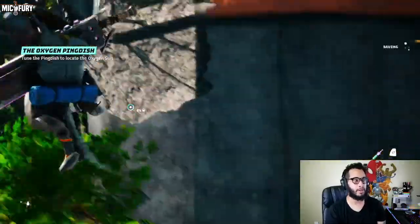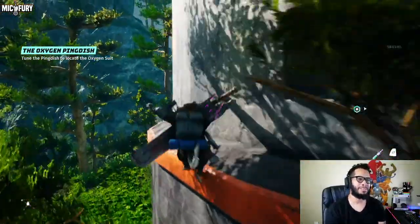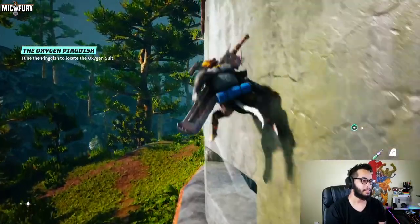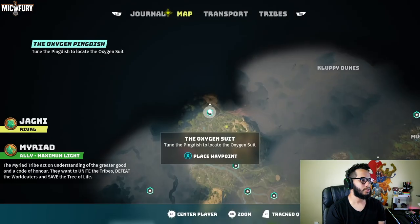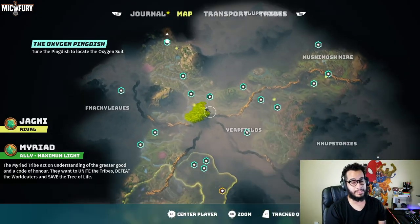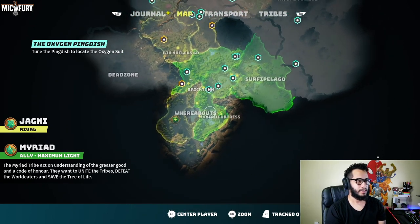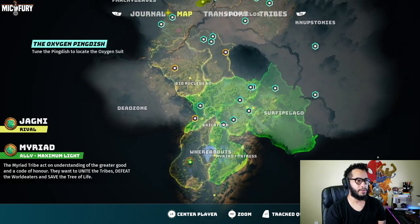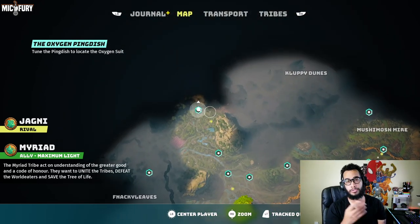The oxygen suit will allow you to go into those oxygen-deprived areas. This is also very essential, if I'm not mistaken, for your mech. We're gonna go ahead and grab the map real quick — it's kind of far. Here's your starting area, obviously, here are the two original tribes. You're gonna go north, way way way way north.